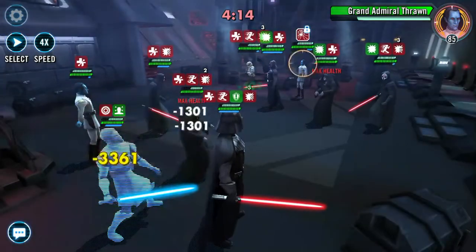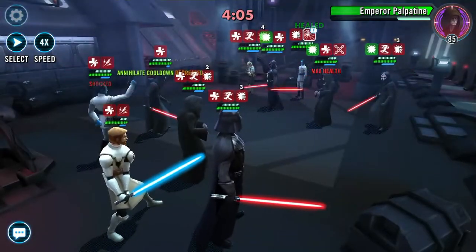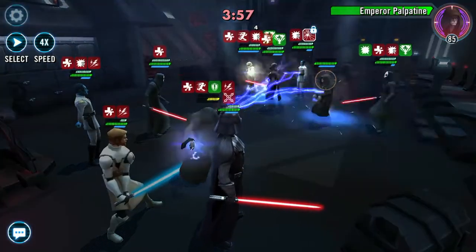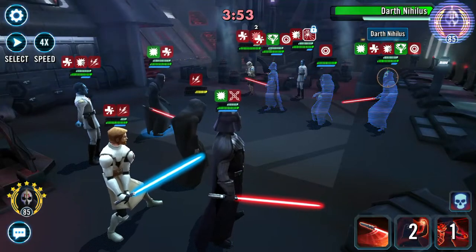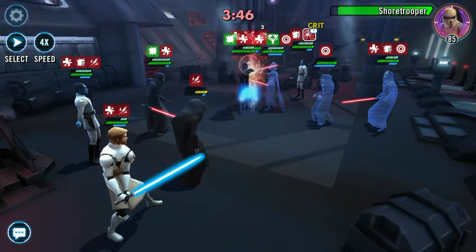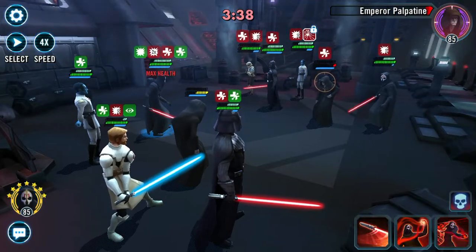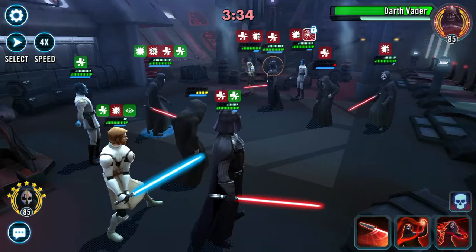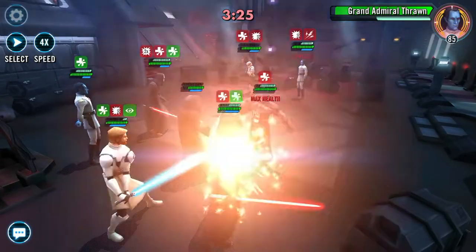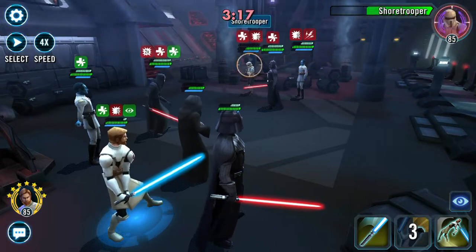Still don't want Thrawn doing his thing. Don't want Sion taunting - there we go, ability block is up. Wow, that really hurts Mr. EP. Annihilate on Nihilus - okay, this is working. Still don't want you taunting. Didn't ability block - let's just pick on Shore.